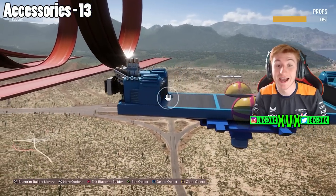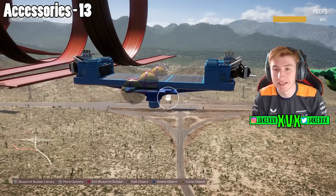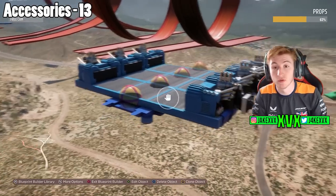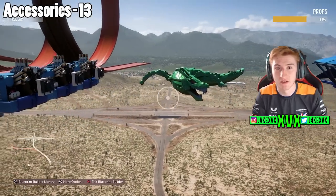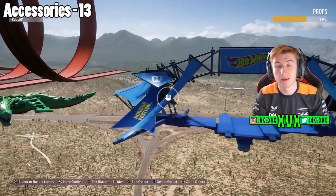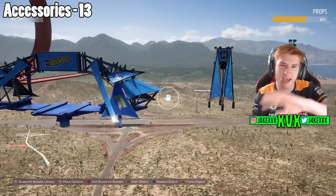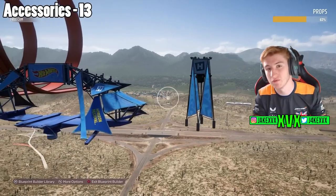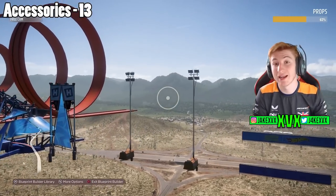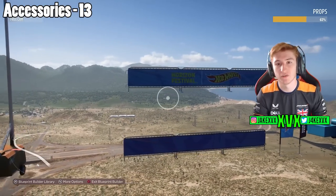The last category is accessories — this is where you'll find lots of miscellaneous stuff to add detail to your track. The main thing is the boosters, which obviously give you a speed boost, and you can actually combine these together to make super boosters. You've also got a festival canopy that puts out some music, lights, flags, and flag clips so you can clip flags to your track.